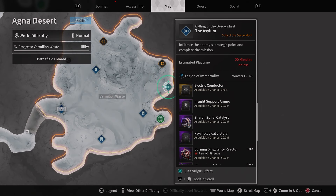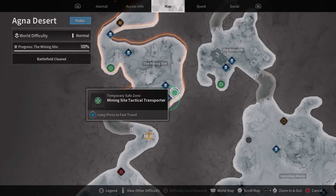Next up, in the Agna Desert at the Asylum — this is another dungeon — you're looking for the Spinal Spiral Catalyst. This is again a 20% drop rate, so there's a lot of work involved. I recommend waiting until you're level 40, because it makes the dungeons go a bit quicker.